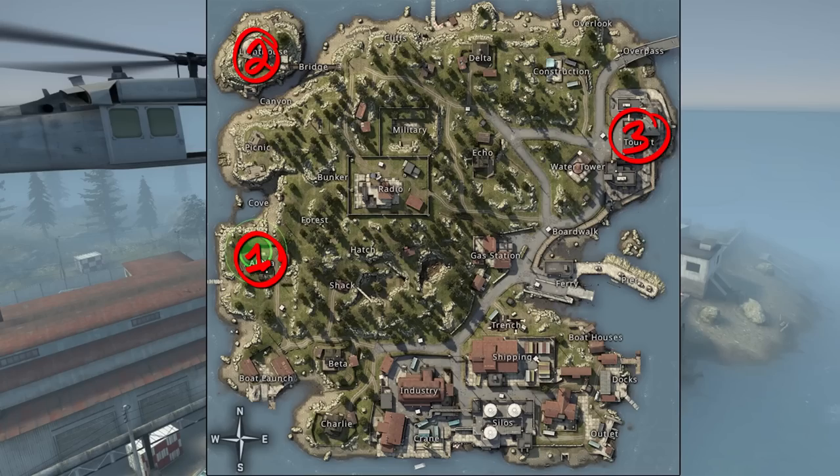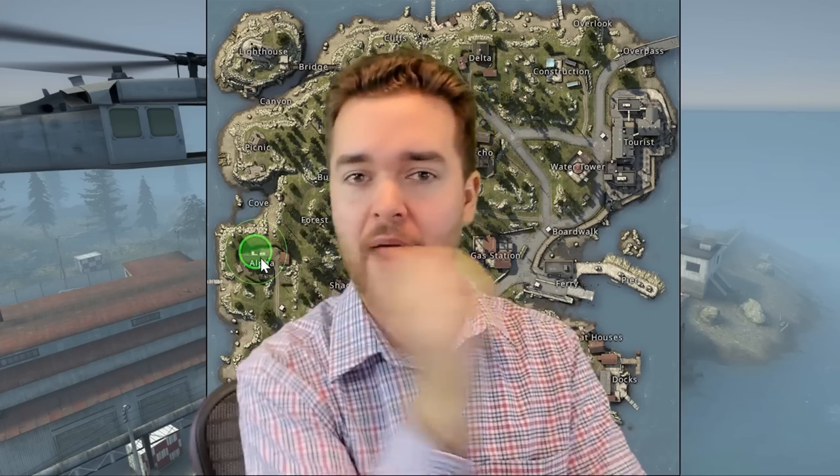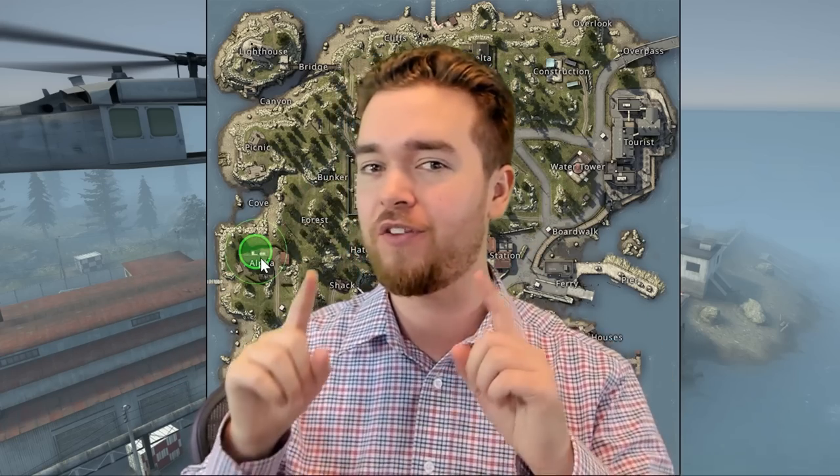Make sure you have three different spawn points that you feel comfortable with already in your head. When the game starts, try to get your first choice as fast as possible — be ready to click it immediately. If someone else beats you there, go to your second as fast as you can. The faster you spawn, the less likely someone's going to spawn near you. If you wait and let others choose first, you'll miss out on good loot locations. Plop down that marker as quickly as you can, confidently.